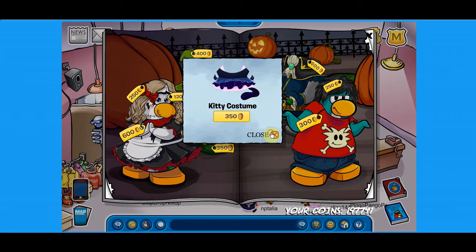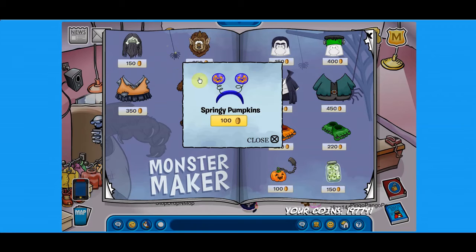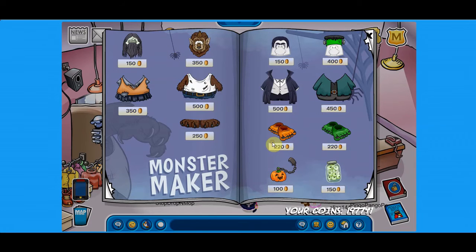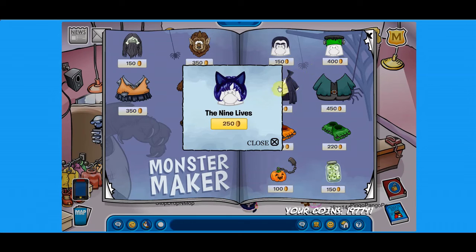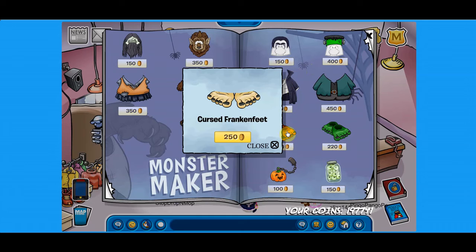Last page — the monster maker. The secrets on the monster maker page: if you click on the spider here, you get the springy pumpkins, which looks really nice. And if you click on this other spider, you get the nine lives.